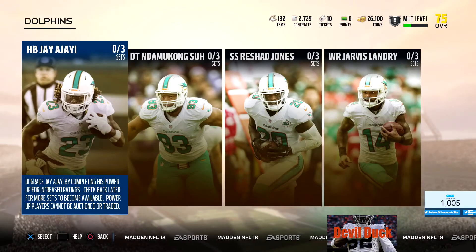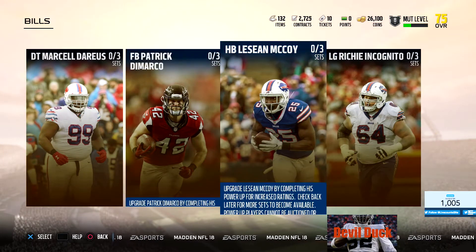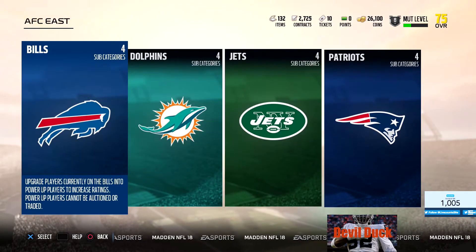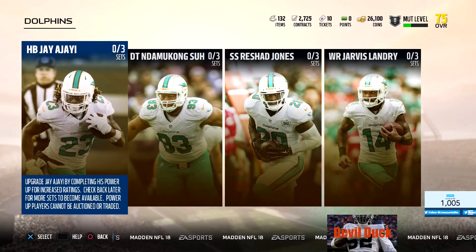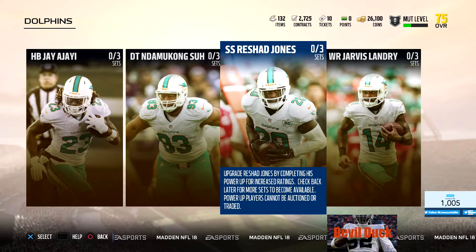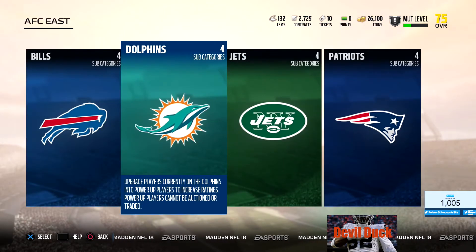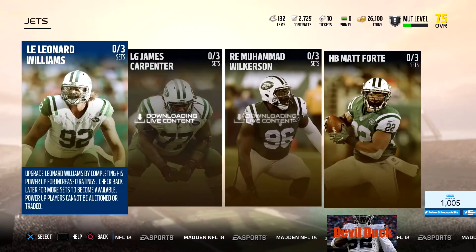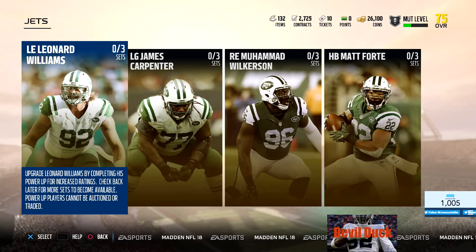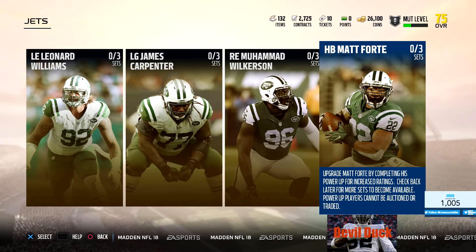I'm interested in doing Richie Incognito because offensive lines are very, very important for me. I like Incognito in years past. So halfback Jay Ajayi, defensive tackle Dhamma Kansu, Rashad Jones, and wide receiver Jarvis Landry - that's for the AFC East. And then you got the Jets: Leonard Williams, James Carpenter, Muhammad Wilkerson, Matt Forte.